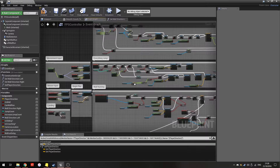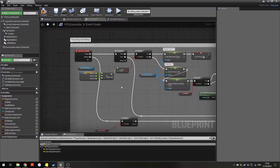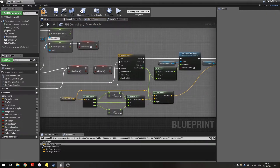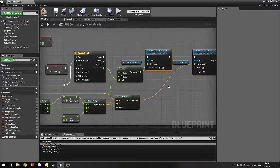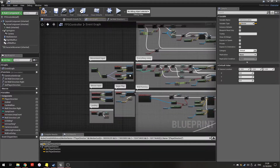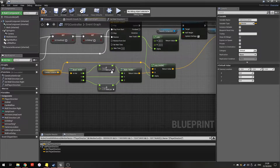Next is the crouching and sliding system, which was a nightmare to implement. Pressing crouch triggers a crouch animation that changes the capsule height from 88 to 44 units — roughly half height. It also takes the camera's relative location set at begin play and drops the camera down accordingly.